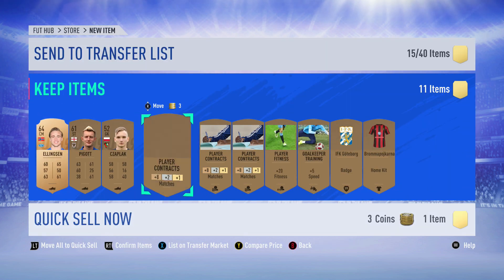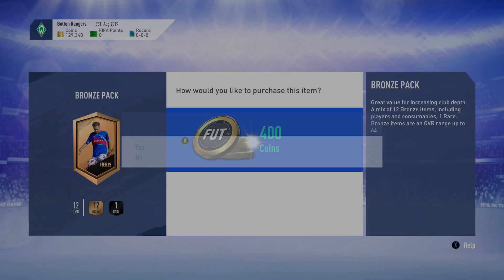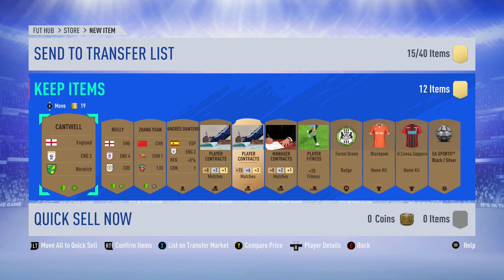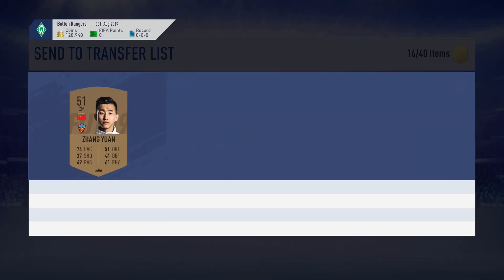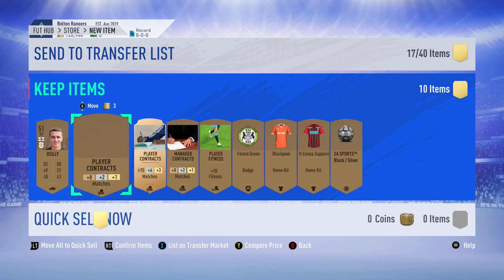One difficulty with this new account is that I only have 40 transfer list spots, whereas on my other account I have 100 spots because I have more EA FC points. If you don't know what that is, I did a couple videos on the easiest way to make coins in Ultimate Team - you go to the catalog and purchase things without using Ultimate Team coins. It really helps your club out; I can do another video on that in this series if you guys want.